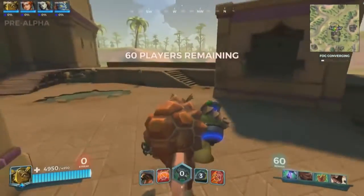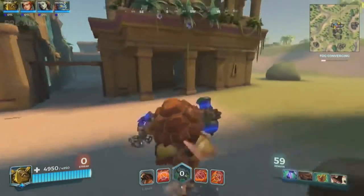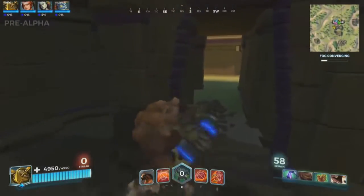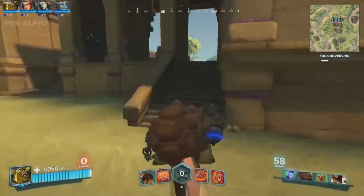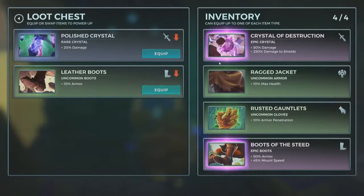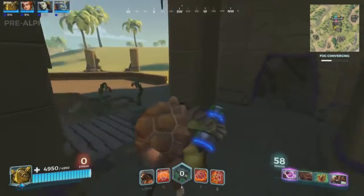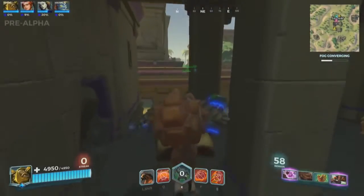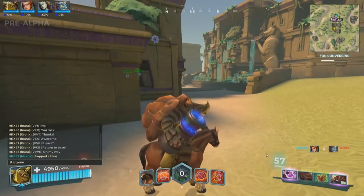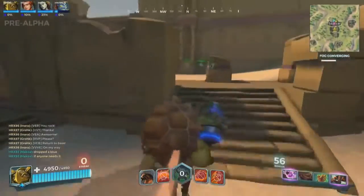It looks like Inkon does have four cards now — they're not the highest quality, kind of low end, but it's better than nothing. You can see Makoa's HP starting to scale up just a little bit. Double epics back to back — double epic loot, very nice. Inkon should communicate to his team — he just dropped a blue in this chest if anybody doesn't have a blue weapon slot. Dropped a blue if anyone needs. Inkon — the team player, the support guy at heart.